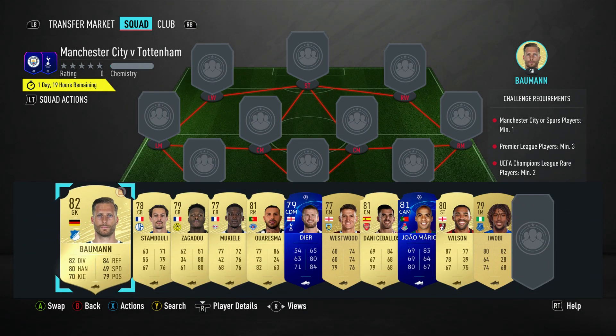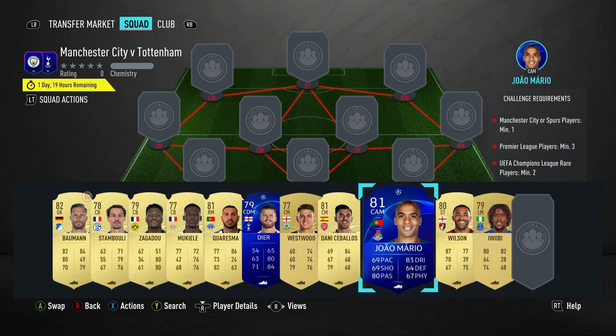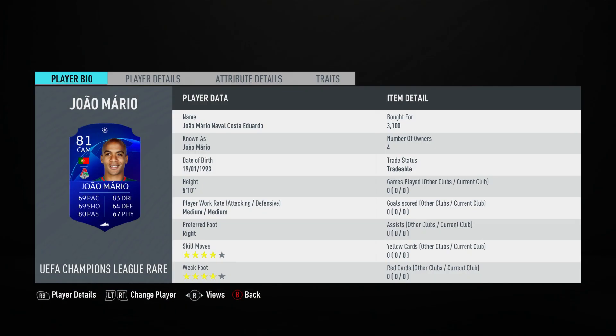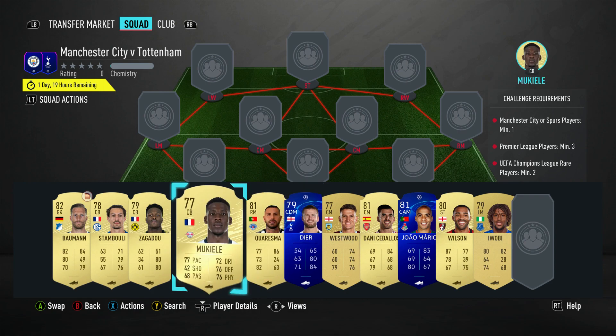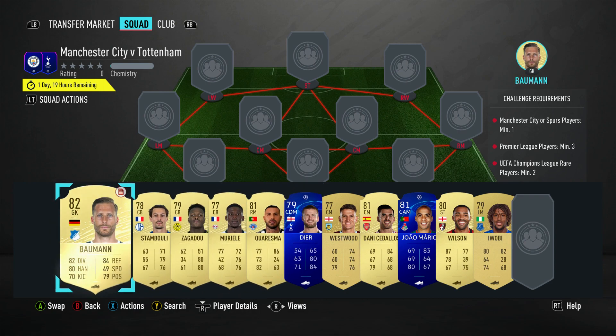This actually costs quite a lot of money — it's 20k — mainly because Dier and German Mario, the two rare Champions League players that are required. This one costs 3,100 and Dier costs 5,500, so about 8k comes in there. But obviously it's got to be an 80-rated squad at the same time, so it's just the way the cookie crumbles unfortunately.